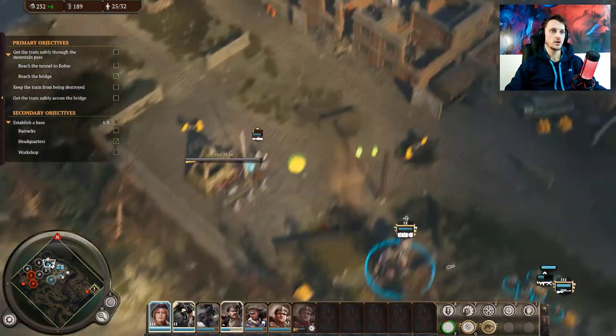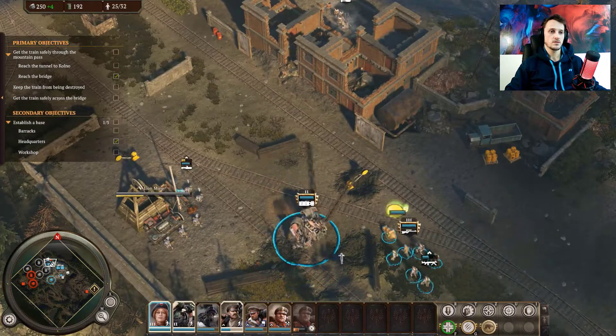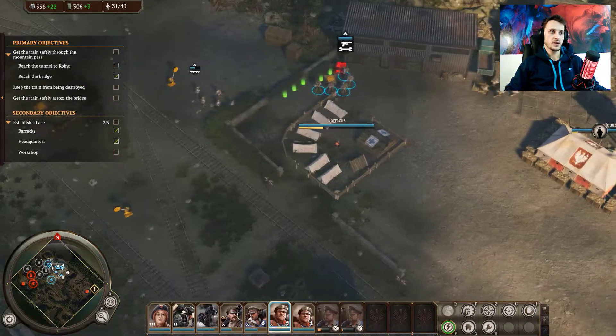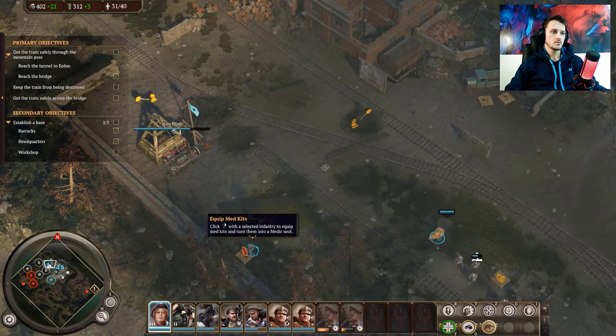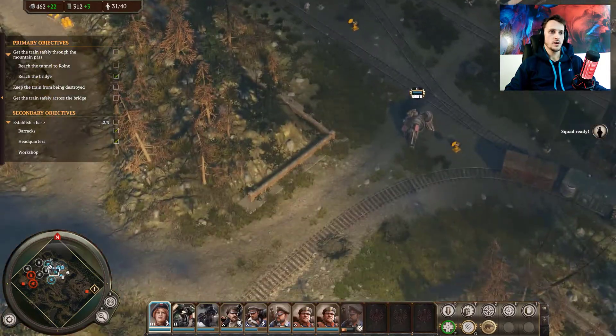Wait, what? Who's shooting at me? Oh, they have a mortar position right there. Okay, let's create some riflemen here. There we go. Pick some of these guys up. Reinforce my guys. What is this? Equip med kit. Nice. I didn't even know I had this.